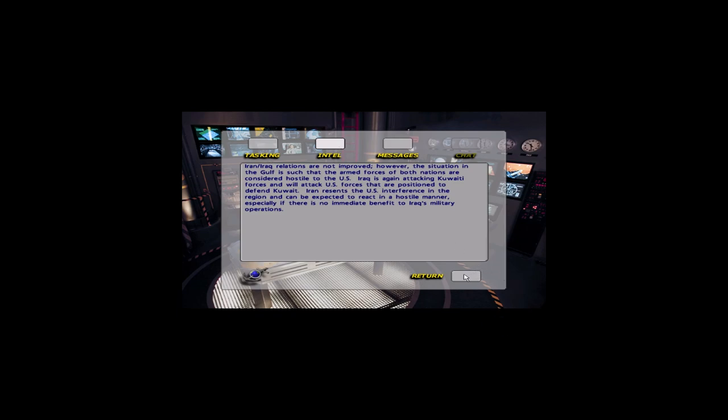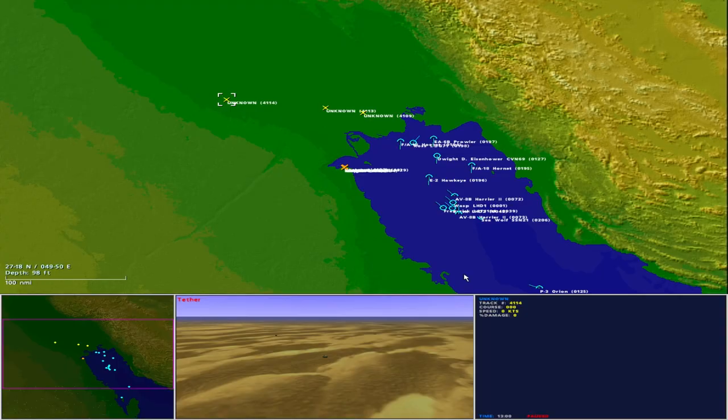Let's review the intelligence. Iran-Iraq relations are not improved. However, the situation in the Gulf is such that the armed forces of both nations are considered hostile to the US. Iraq is again attacking Kuwaiti forces and will attack US forces positioned to defend Kuwait. Iran resents the US interference in the region and can be expected to react in a hostile manner, especially if there is no immediate benefit to Iraq's military operations. Okay, let's start the scenario.